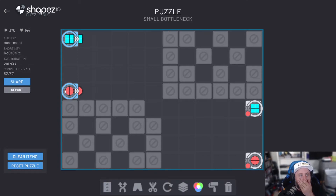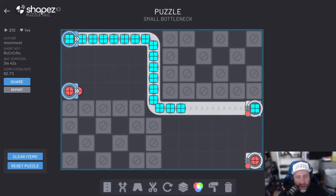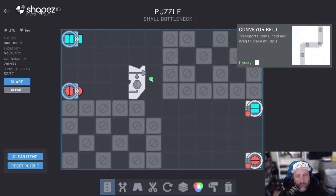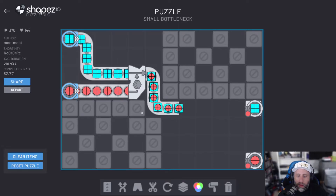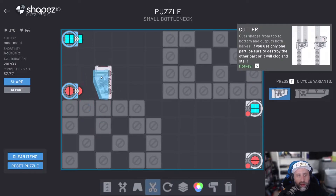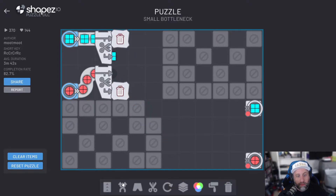Now this one, I can tell right off the gate — I kind of like this because you've got this going on. This solves like half of it right there. But here's the thing: you can't tunnel. There's nowhere to tunnel to. So you have to merge them and then unmerge them somehow. So I think what we need to do is actually cut and trash like this.